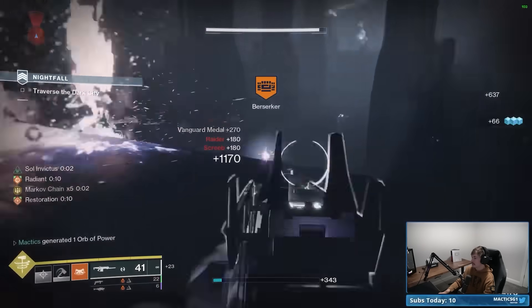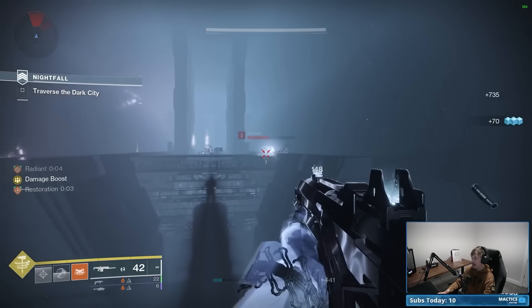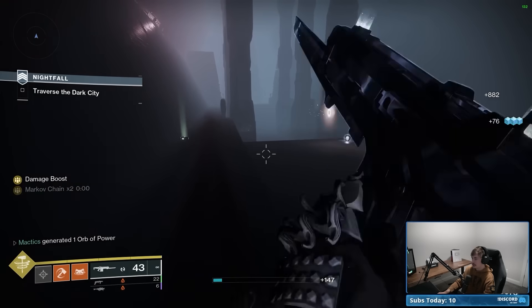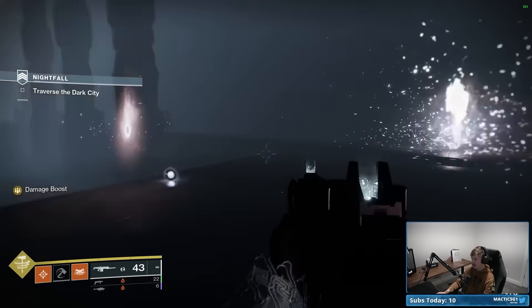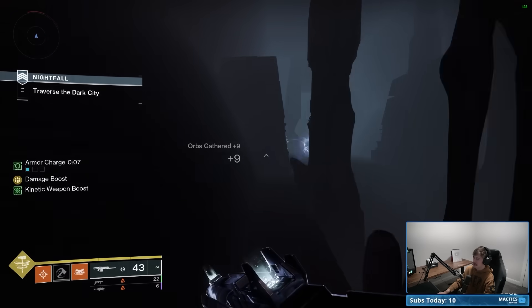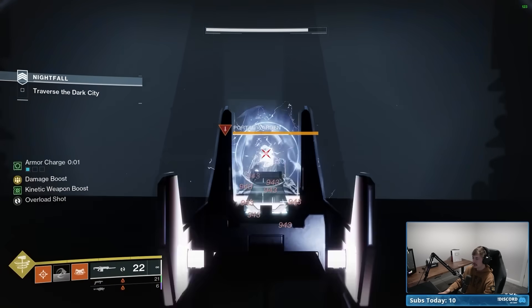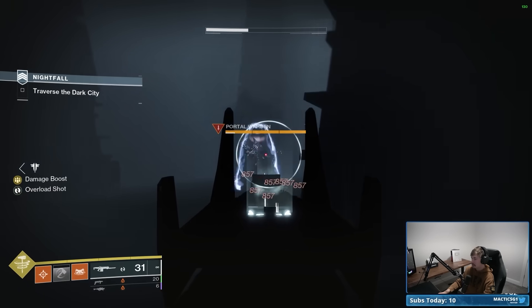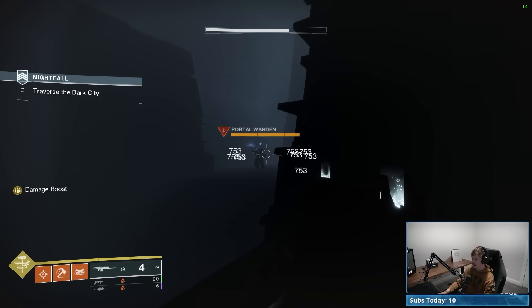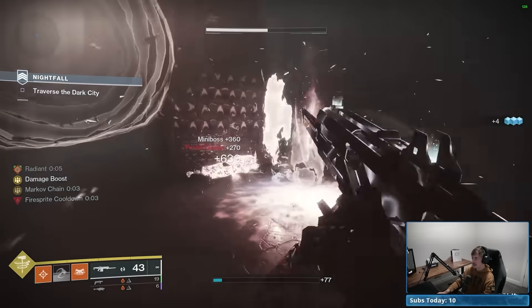I just learned something: you can redirect your Consecration midair, so you can send the two waves in different directions. So I sent one wave over there and one wave over there. I'm not necessarily sure what situation you'd want that in, because it really benefits you to put both waves in the same direction — one scorches the enemy and then the second one, if it hits a scorched enemy, ignites them. But hey, it's my job to tell you everything; it's your job to decide how to use the information. I'm just letting you know it's an option.